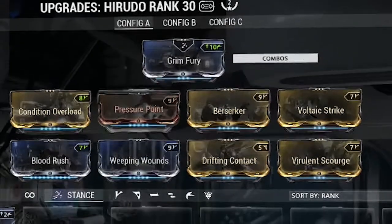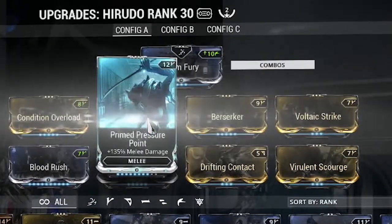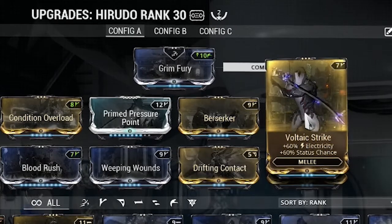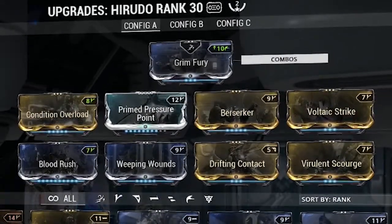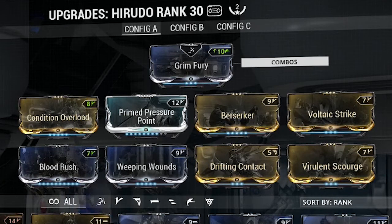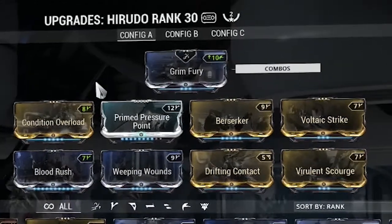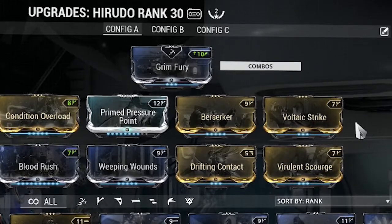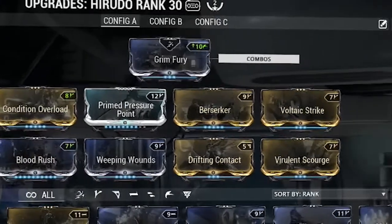I'm using Pressure Point for melee damage — I actually have a Primed version, so I slapped that in there. I'm also using Voltanic Strike for electric damage and status chance. The status chance increase is really low because this weapon has terrible base status and crit chance. I don't understand why they made it so bad, especially since it primarily works off crit chance to heal yourself — but Weeping Wounds and Blood Rush fix that problem.